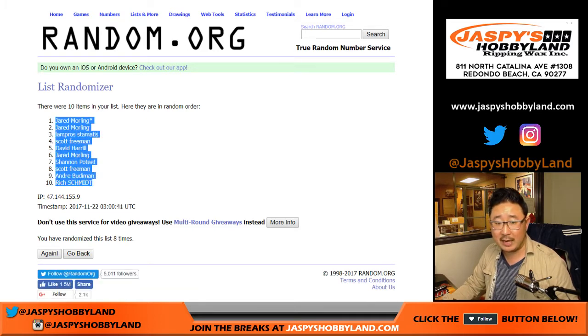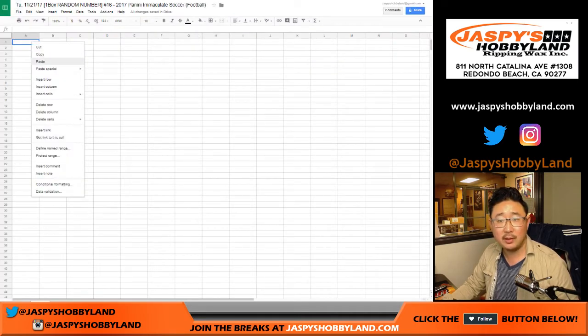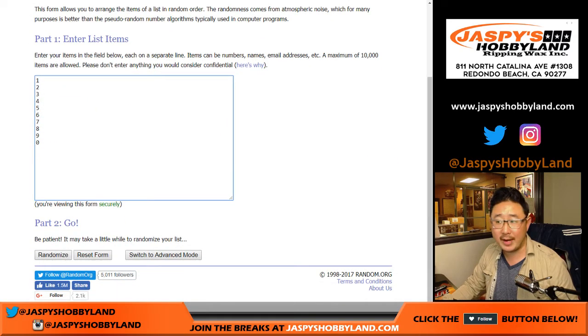Jared with the top two spots, down to Rich. A little star means you have last spot mojo, Jared. And numbers, four and four, eight times.